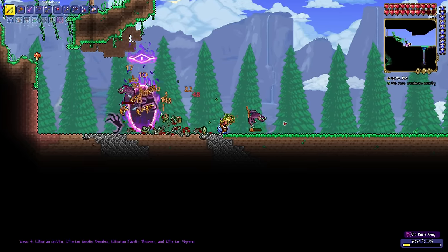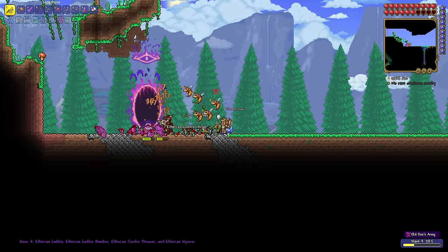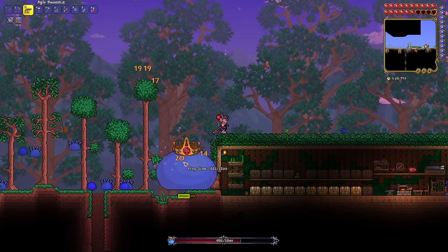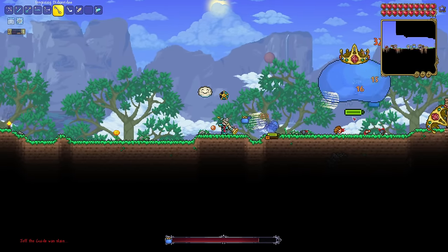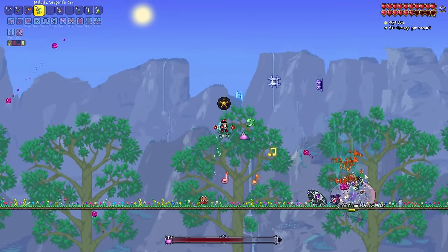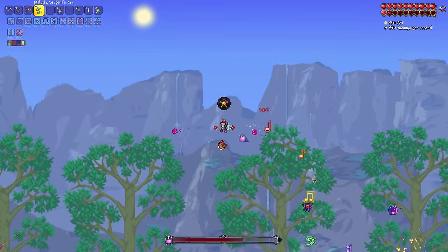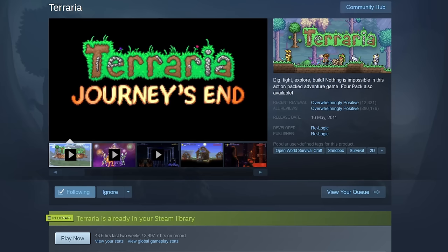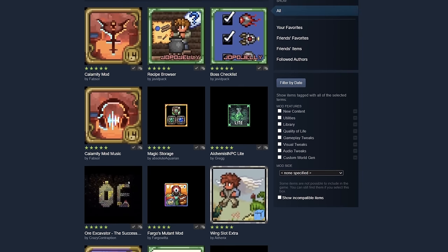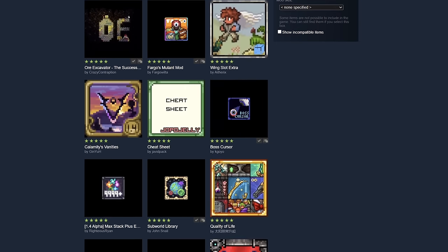It's been a couple of months since Terraria 1.4.4 and you might be getting the urge to replay the game again. With 1.4.5 still on the horizon, what do you do? Well, if you haven't already, I think it's time to check out Modded Terraria. Modding a game can seem a little scary to some, but with Terraria it's actually very simple. The simplest way is to own Terraria on Steam, then download T-Mod Loader completely for free and check out the Steam Workshop and just see what mods catch your eye.